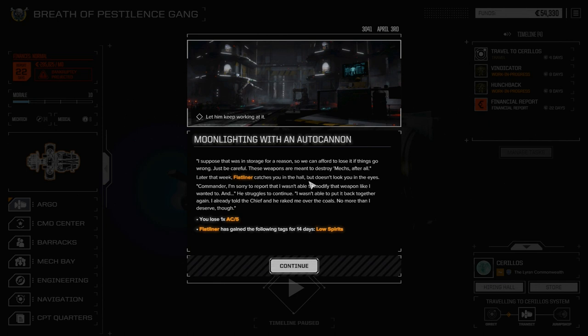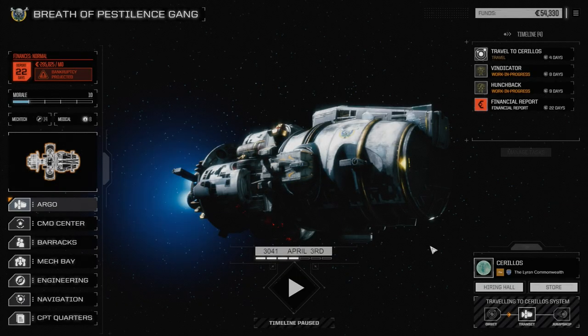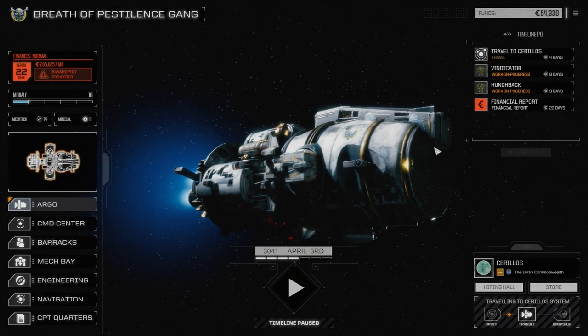Uh-oh — I lost an AC-5. I suppose that was in storage, so we can afford to lose it if things go wrong. Later that week, Flatliner catches you in the hall but doesn't look you in the eyes: 'Commander, I'm sorry to report that I wasn't able to modify the weapon, and I wasn't able to put it back together again. I already told Chief, and he raked me over the coals — no more than I deserve.' So he lost an AC-5 and has low spirits. You win some, you lose some. At least it was a stock AC-5.